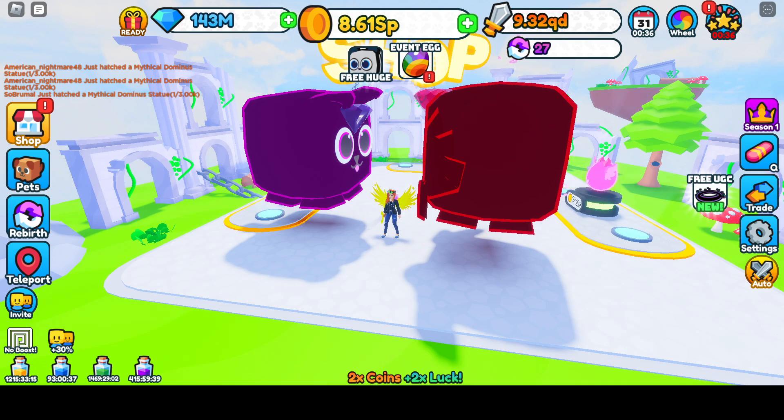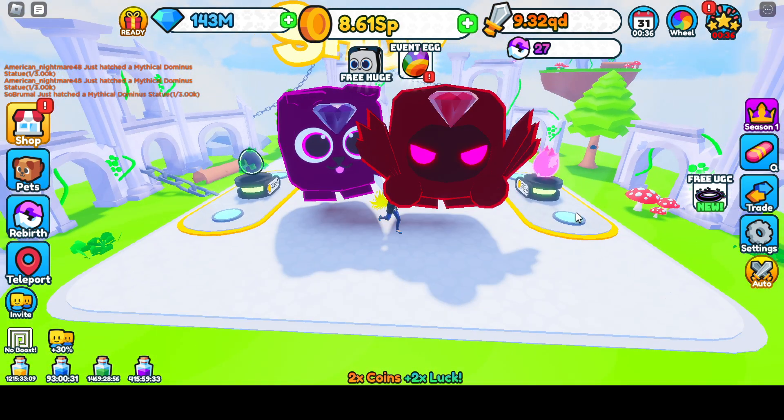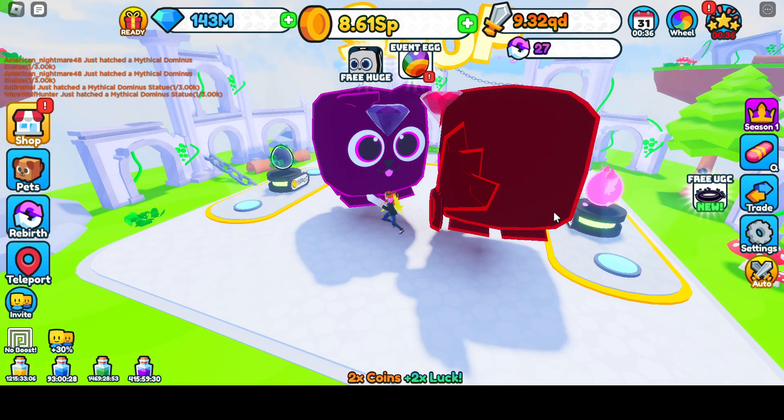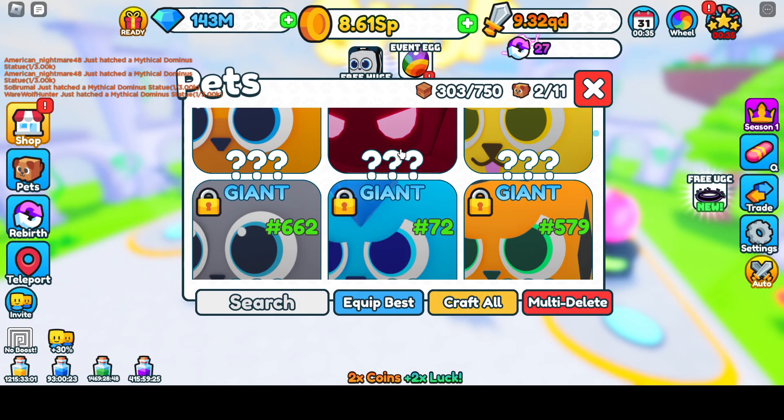Hey everybody, happy Friday, welcome back. We are going to do a pretty awesome giveaway. If you're seeing on the screen right now, you can see we have two giant pets. We have a giant amethyst dog and a giant — let me check if it's a ruby or the sapphire. So it's the ruby dominus.